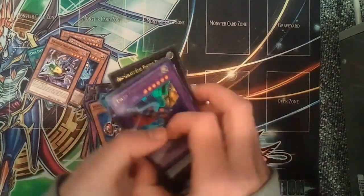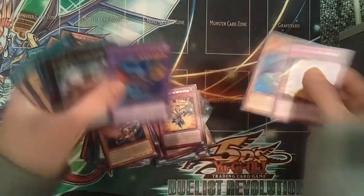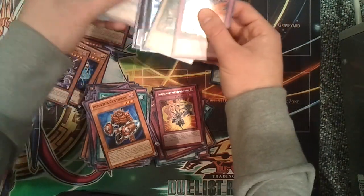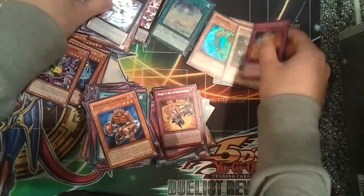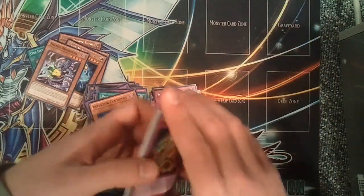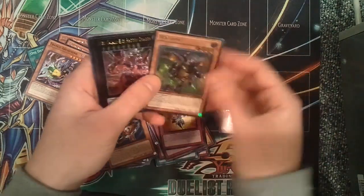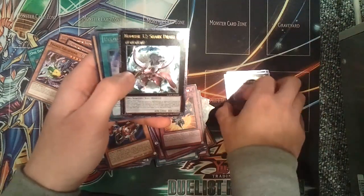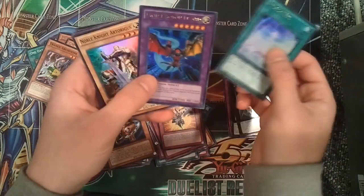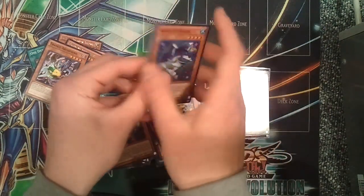So just a quick recap. From the 6 tins — 30 packs — we were able to pull: 1 Secret Rare Heretic Seal from the Ashes, 2 Ultimate Number 10 Illuminites, 1 Ultimate Beatron, 1 Ultimate Neo Galaxy Eyes Photon Dragon, 1 Ultimate Number 32 Shark Drake. So that's 5 Ultimates. We got 2 Ultras: a Photon Veil and a Twin Photon Lizard. And 4 Supers: Artorgus, Fen Huang, Bound Wand, and a Wind-Up Shark.